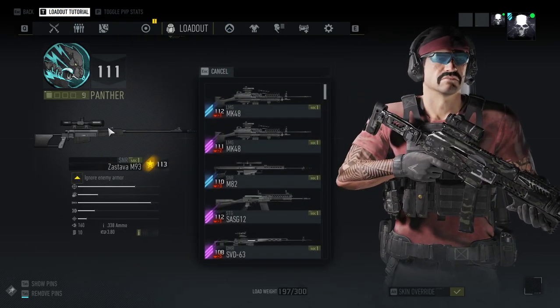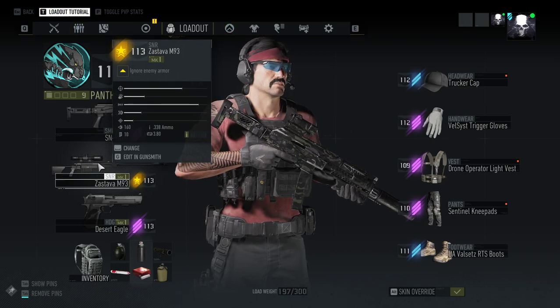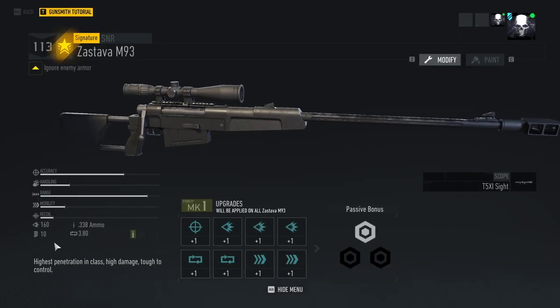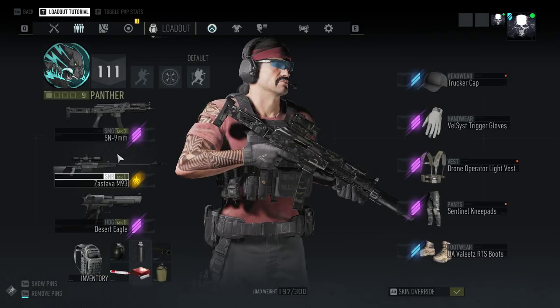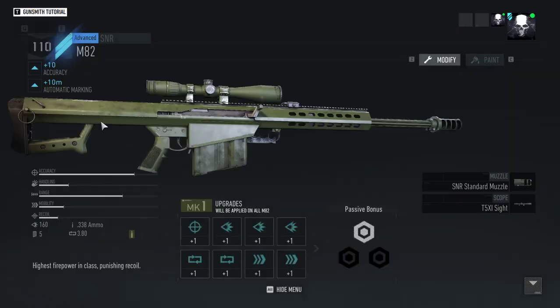Let's see what the stats are on this muzzle. This is the gun I was talking about, this Zastava M93. It's a 160 damage sniper rifle and it penetrates, so you can one-shot the helmets with this gun. But it only lets you put a scope on it, so we can't really show off the muzzle on that one. So let's go to this one here.